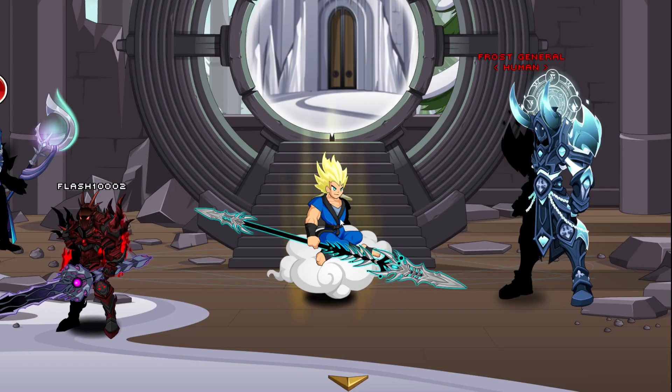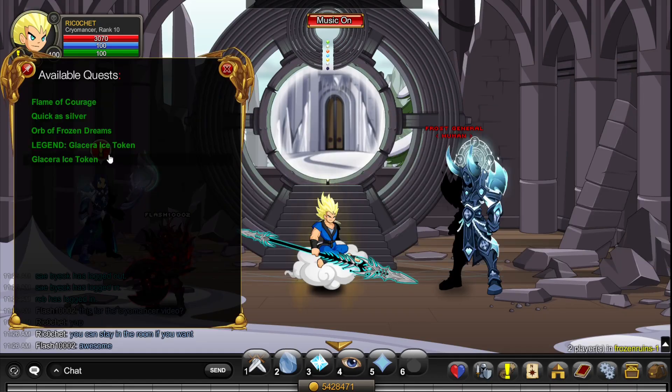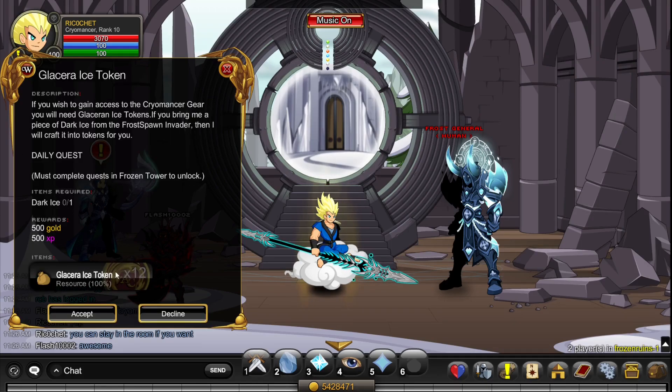Cryomancer has received a buff and is now really strong as a solo class in terms of DPS and survivability. To get the class, click on this NPC for merge gear quests. If you're a member, do this quest and you can get the class in about 5 days; if you're not a member, do this quest and get it in about 7 days. You also have to complete a storyline nearby, which doesn't take too long.